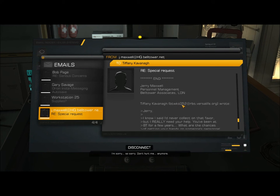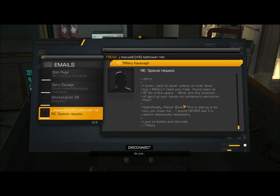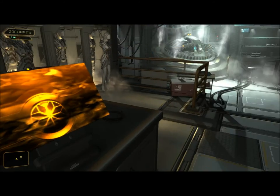Tiffany Kavanaugh's original request: 'Jerry, I know I said I'd never collect on that favor, but I really need your help. You've been at BT for a few years — what are the chances of getting your hands on someone's personnel files? Specifically, Peter Burke. This is asking a lot, but you know me. I would never ask if it wasn't absolutely necessary. Love to Kathy and the kids. Tiffany.' So cold.